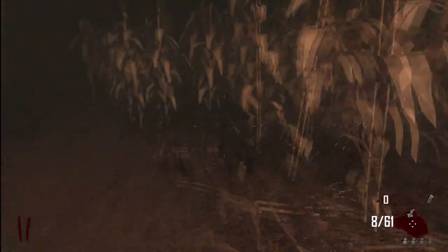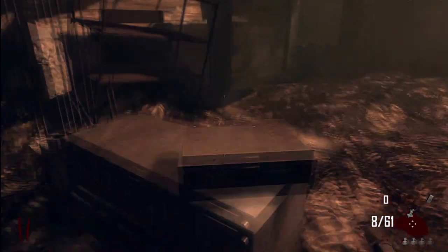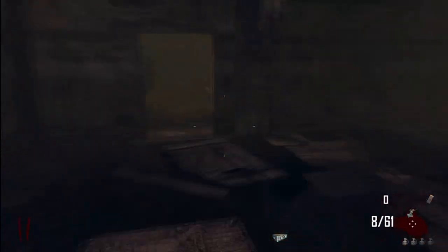Carry on going straight until you notice a little opening on your right in the corn and then take that path and just carry on going straight. All you have to do now is keep going straight and you'll eventually see the World at War building that was used for an earlier version of zombies. The radio part is always found in this spot if it has spawned in this location. Once you've picked it up head back to the pylon to build the nav card machine.